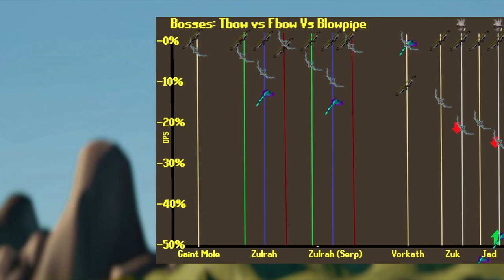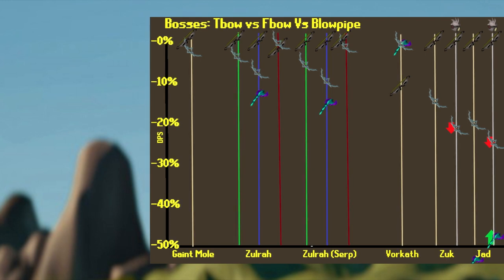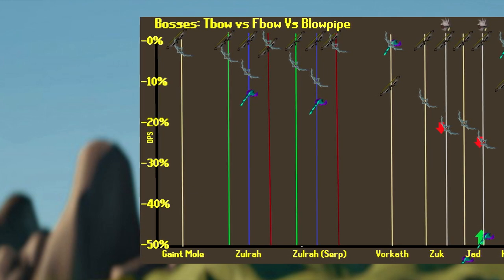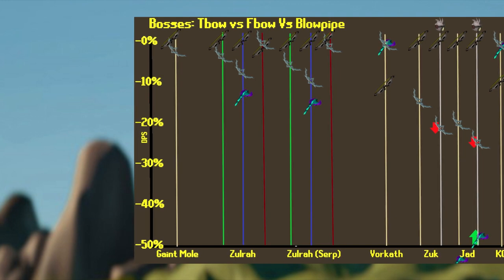If you're on a Slayer task for either of these monsters, everything remains the same. However, the gap between the T-Bow and the F-Bow gets larger — the T-Bow gets a little bit stronger — and the gap between the Bow of Faerdhinen and the Blowpipe gets smaller, only marginally. The F-Bow is still going to be way better than the Blowpipe at Jad.